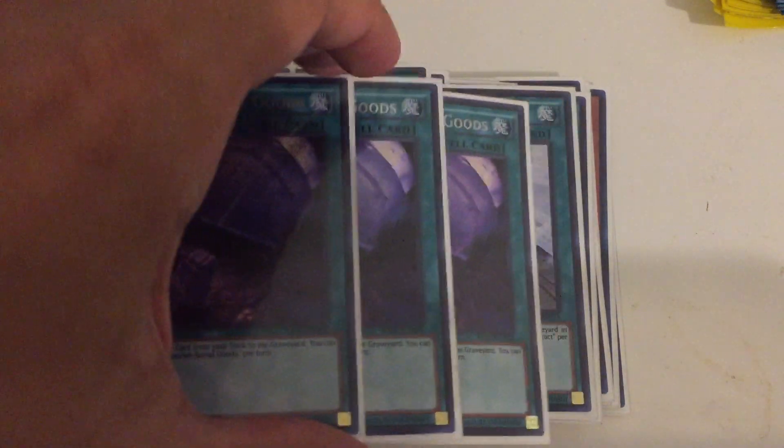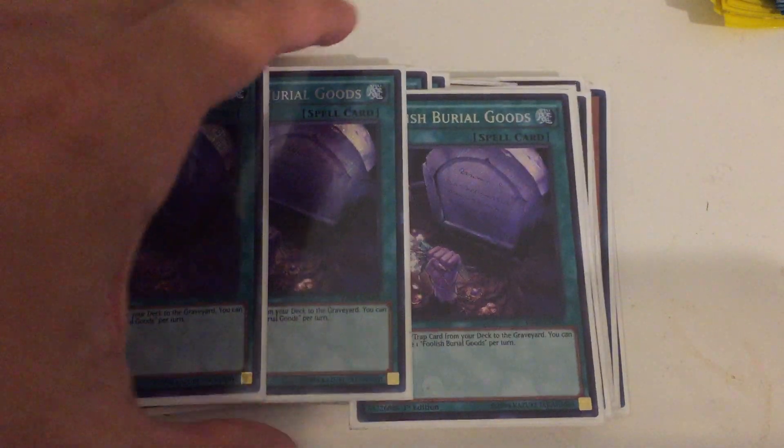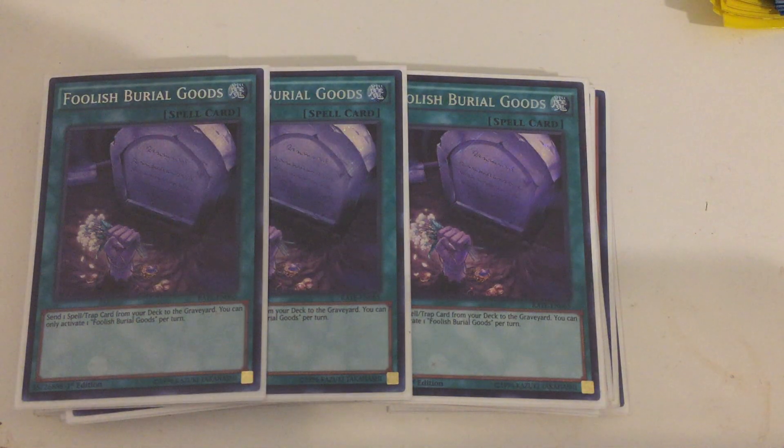Next we've got Foolish Burial Goods at three. I run this card because it's a fantastic way to get your Dark Lord spells and traps to your graveyard as fast as possible, and then you can activate their effects to search, pop things, steal monsters, or gain pluses. It gives you way more options and acts as a supplementary search in this deck.